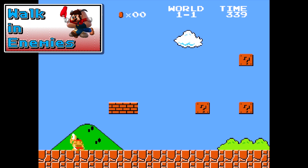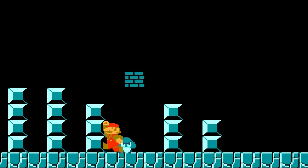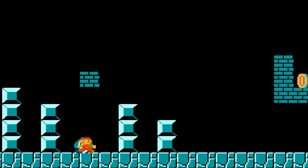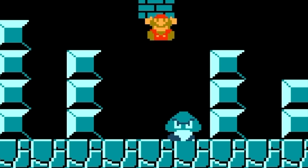Next up we have Walk-In Enemies. With this glitch we can actually hang out with our pals and walk side by side. To do this you just have to walk into an enemy as Big Mario, and then once you get hit, just stay in their hitbox. Eventually you won't even be flashing, and you can walk side by side with your new buddy — just make sure you stay in the hitbox.